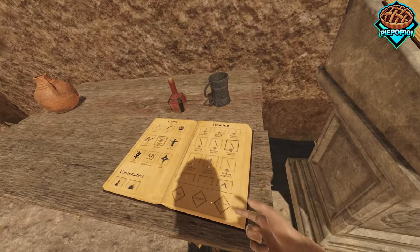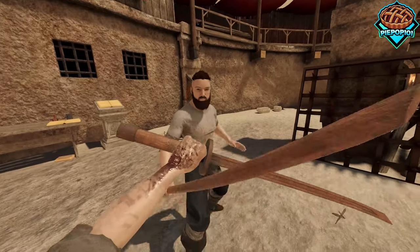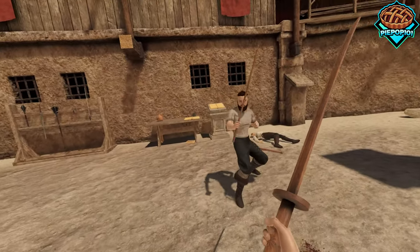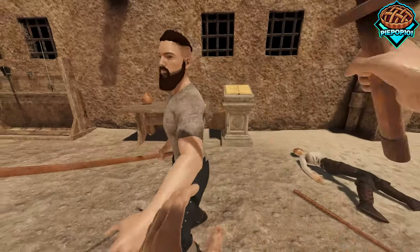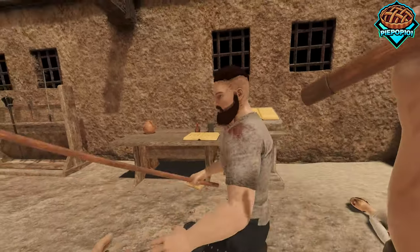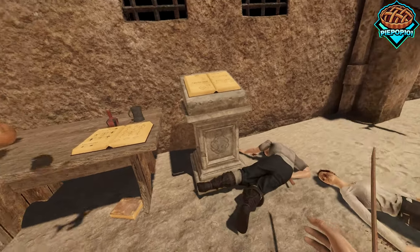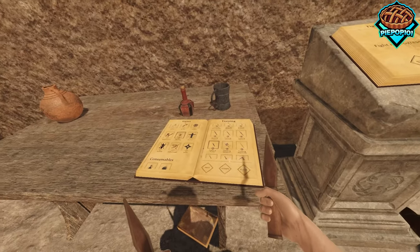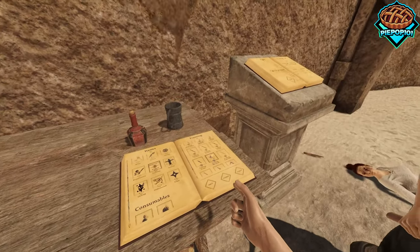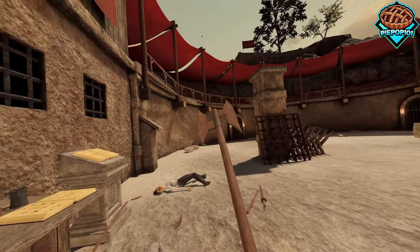Here's our real training katana — a little brutal but it gets the job done. And we have a training kunai so we can practice being a shinobi. You can still chuck these, though I don't really like throwing things in this game. The handle starts in the wrong grip on this one, but you guys get the idea.